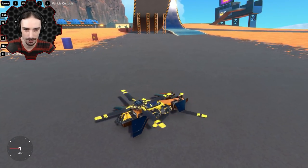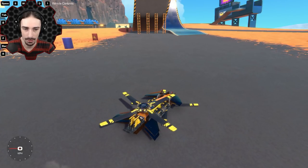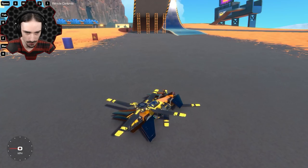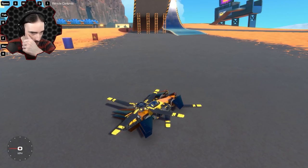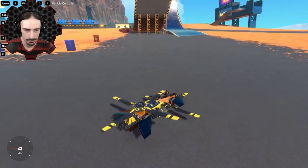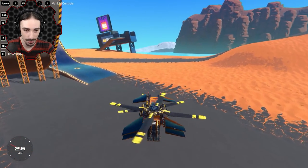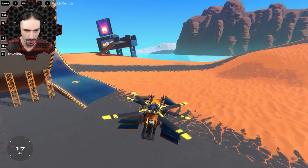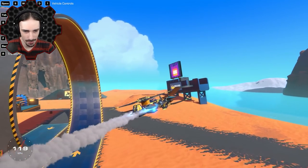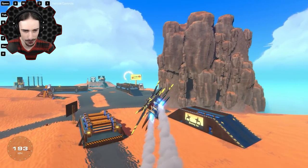It looks really awesome. Pressing number one — I wasn't expecting it to do that. Using A and D, we've got all our fins working together to do both roll and pitch. This is way more stable than I expected. This is a really unique helicopter design — it's more of a VTOL than a helicopter. This thing flies great.